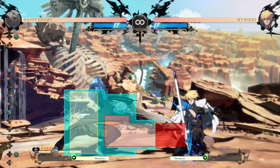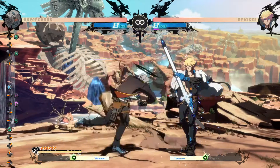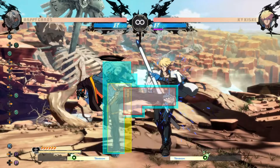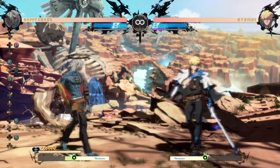Happy Chaos has strong footsies buttons with the main ones being 2S and 6S due to their horizontal and vertical disjoints. JS is his best air-to-ground button, but he has a solid 5K and a decent 6P, though his reward on counter hit is much higher than the rest of the cast.